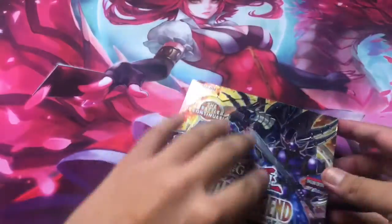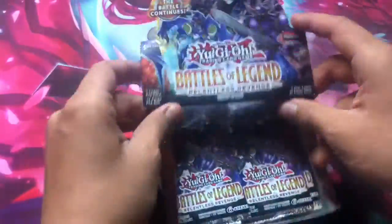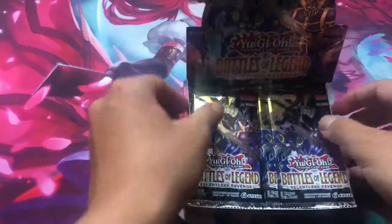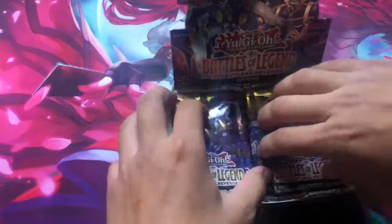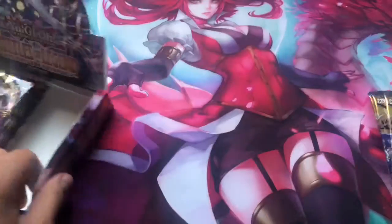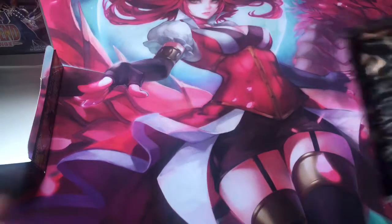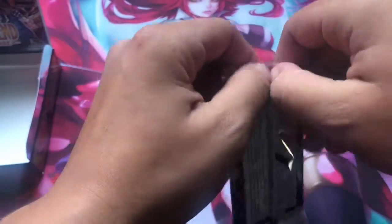Oof, very nice. There we go, beautiful. So I believe there's like 12 packs on each side, and we're going to get started on one half. One card I'm really looking forward to pulling here is Number 90 — I forgot the name of it, but it's a Number card and it's a new Galaxy Eyes card. Let's just get right into this.